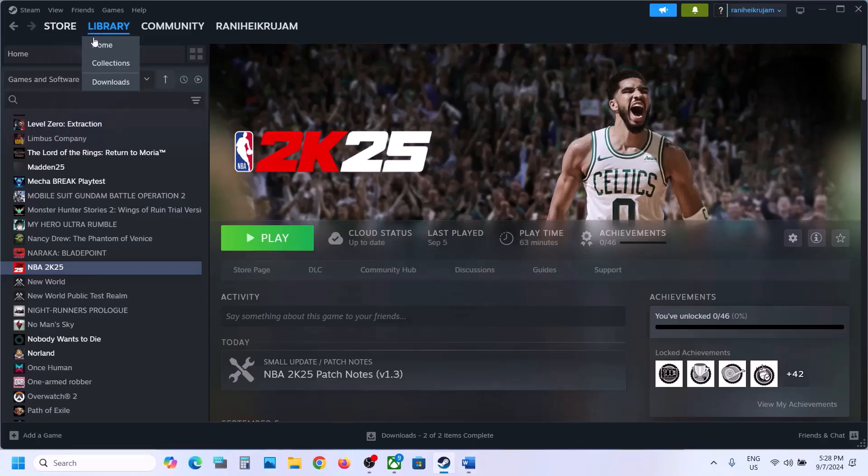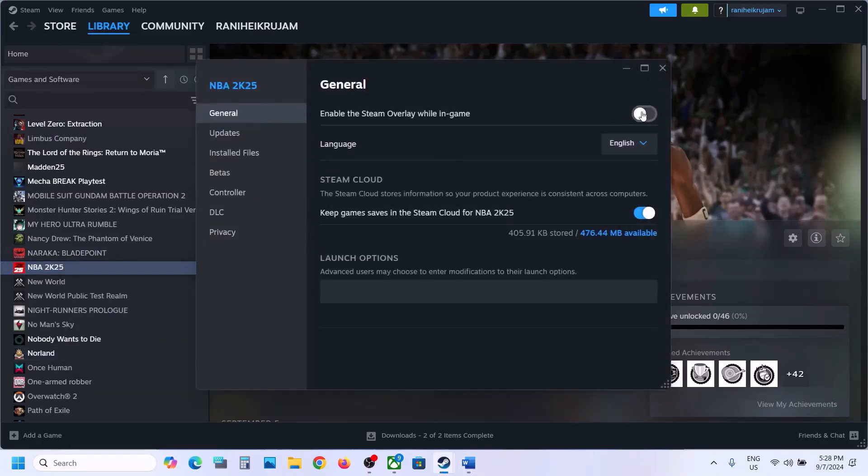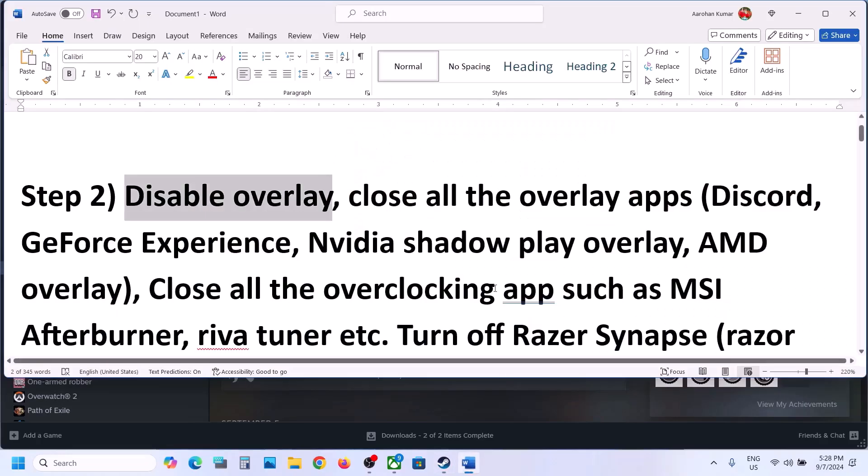The next step is to disable overlay. Go to Steam, right-click on the game, select Properties, and then if the option which is 'Enable the Steam overlay while in game' is on, you can turn it off, and then check.